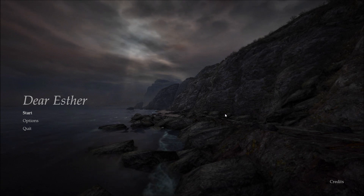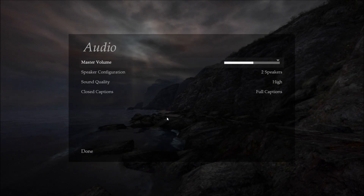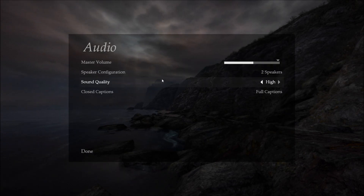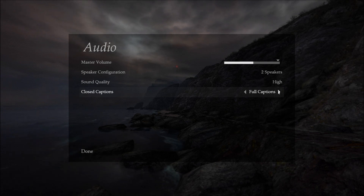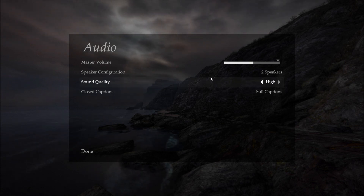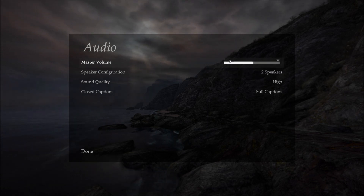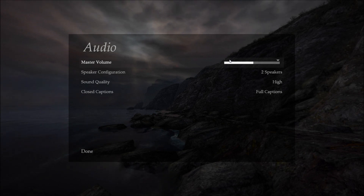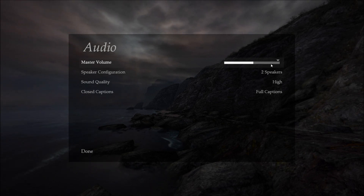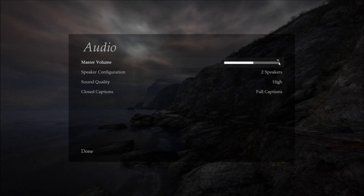Like any good PC gamer, we'll take a good look at the options menu, which for the most part is pretty good. First, audio options: master volume, speaker configuration, sound quality, and captions — it's either full captions or none. I'd recommend going with full captions to play it, just in case you miss some of the speech, because that's kind of the whole point of the game. My only niggle is that speech and environmental effects can't be controlled separately, though they balance pretty well and I had no problems — I just like having that extra bit of control.